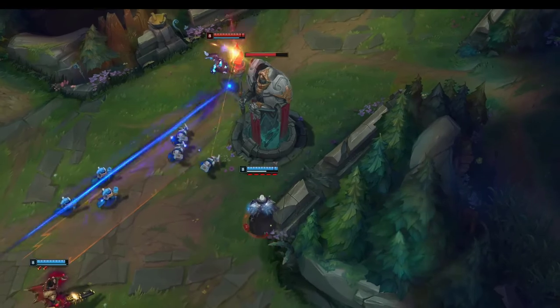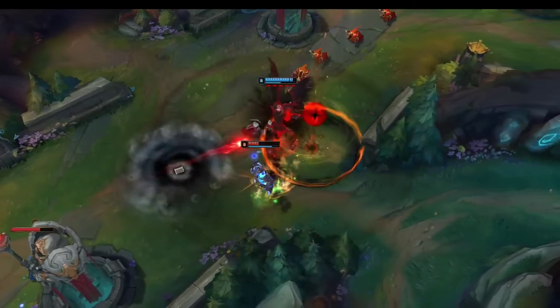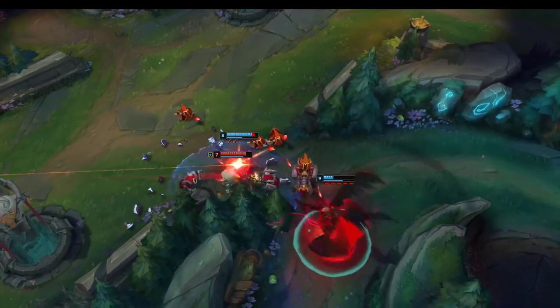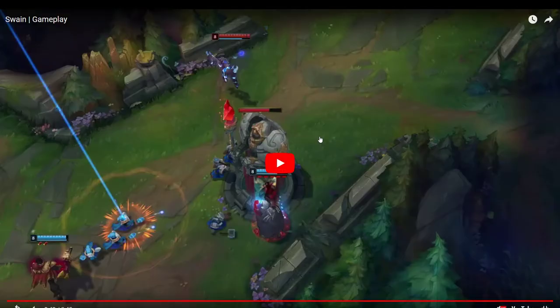Here he hits E first, then R's, then W's right there, then Q's to finish him off. During this entire time he could still cast abilities, and right there he ended his ultimate which did quite a bit of damage to Mumu.